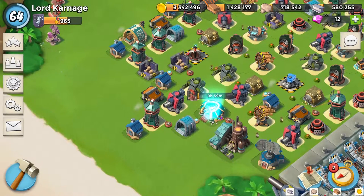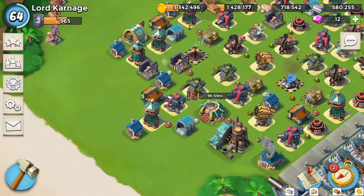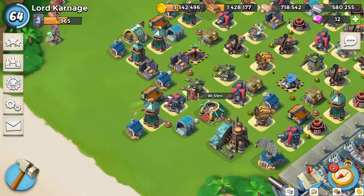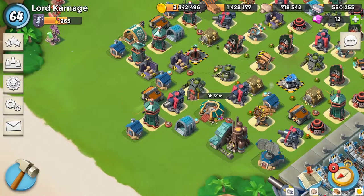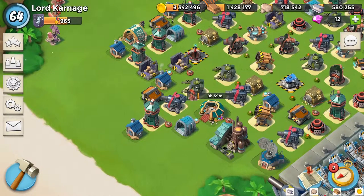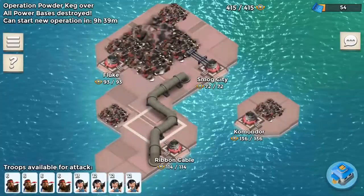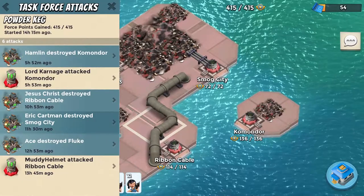Hey guys, how's it going? My name is Carnage, welcome back to another Boom Beach video. In today's video I've got some pretty cool task force attacks to show you. It's going to be on Powder Keg and it's going to be a critter takedown on Commodore — something I've wanted to do for a while, so I'm really happy I got the chance to do this.